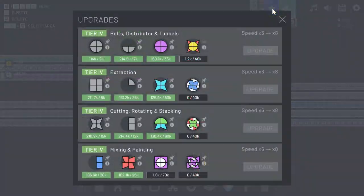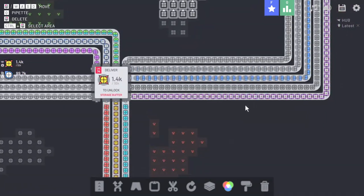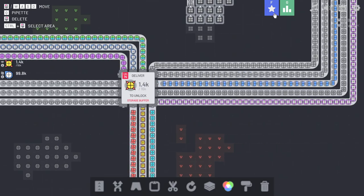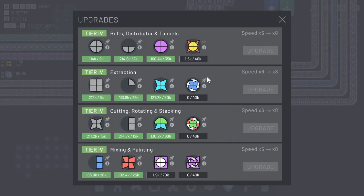Let's take a quick gander at our upgrades. With this new shape we're adding to the system we'll get to another level of belts, distributors, and tunnels. We're still working on our mixing and painting — we just leveled that up not long ago so it's being rebuilt from the ground up. Let's check the bandwidth of those parts — yeah, it's a full belt, there's literally no way I can make that better with our one belt policy per item.